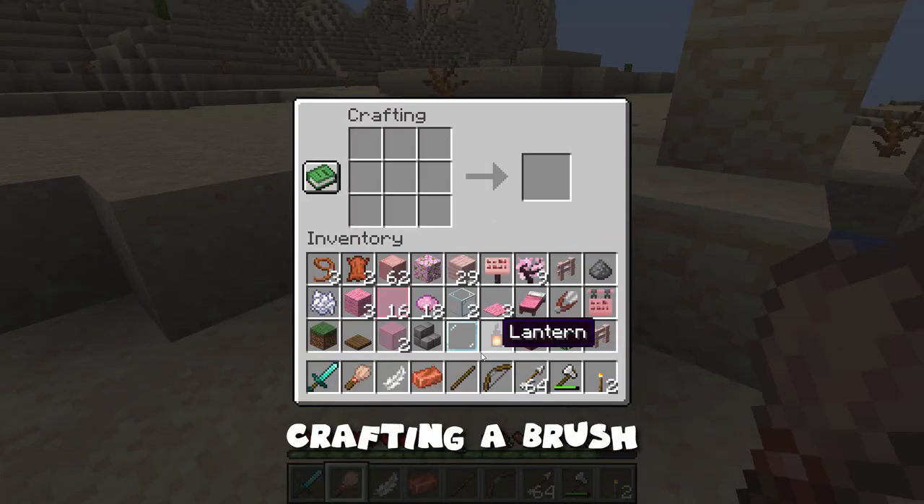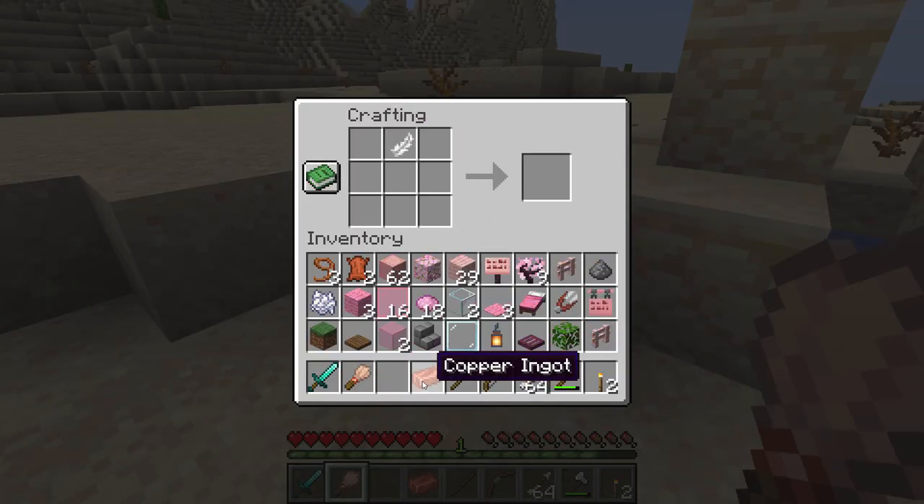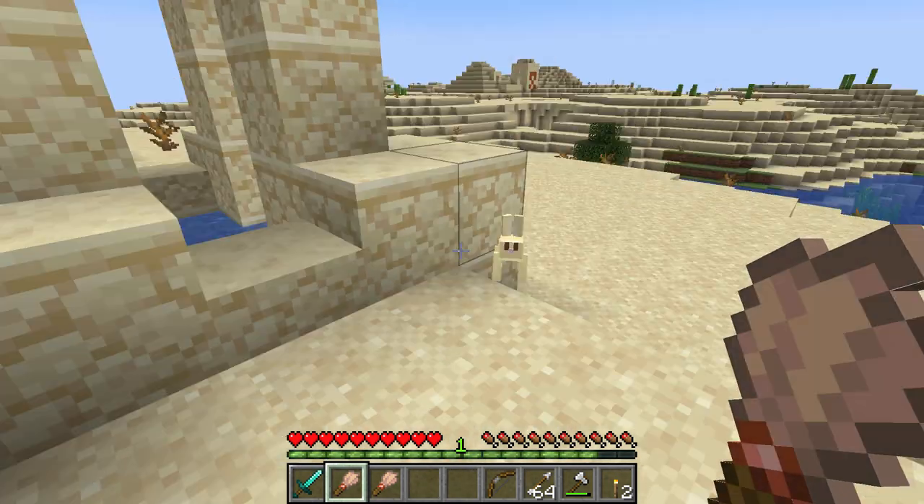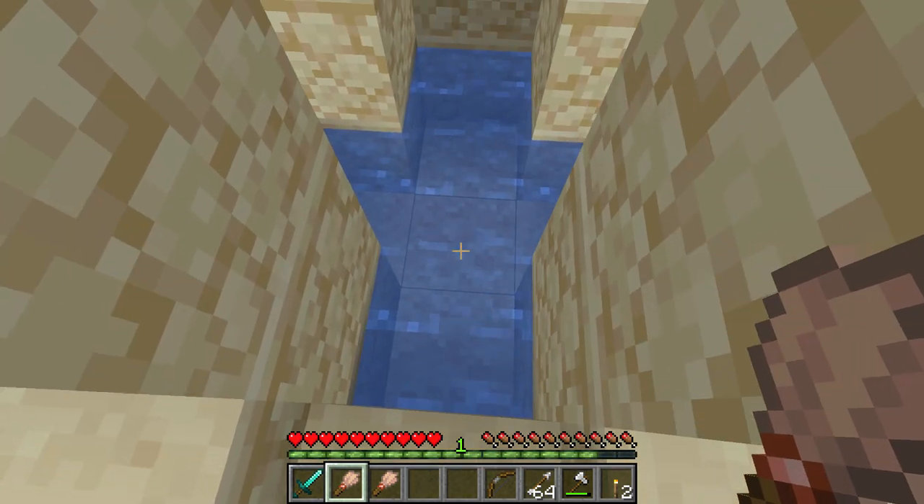You use a brush that's crafted with a feather, a copper ingot, and a stick to brush away the sand from the artifact. Now, the hardest thing to find here in the desert is going to be that feather. So, if you want to make these brushes in the desert, make sure you bring some feathers with you or make your brushes ahead of time.